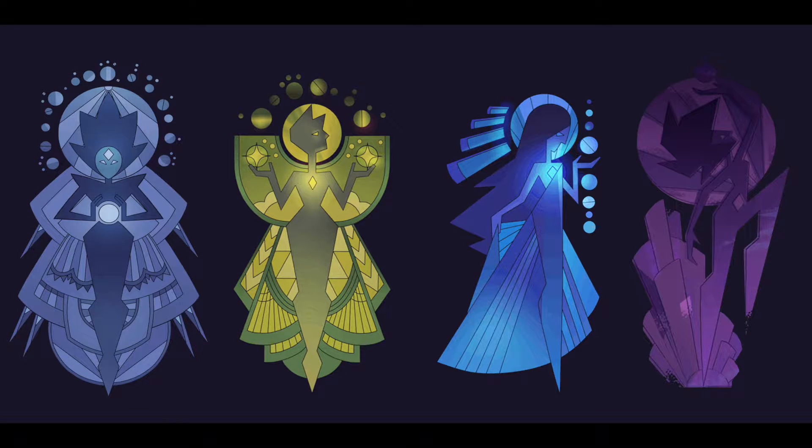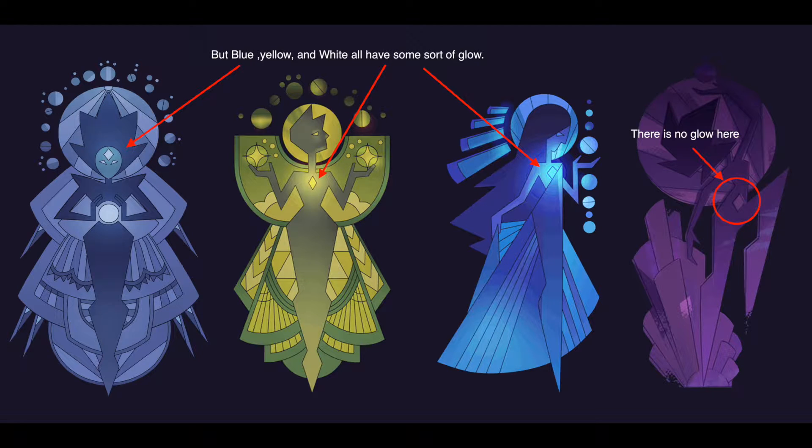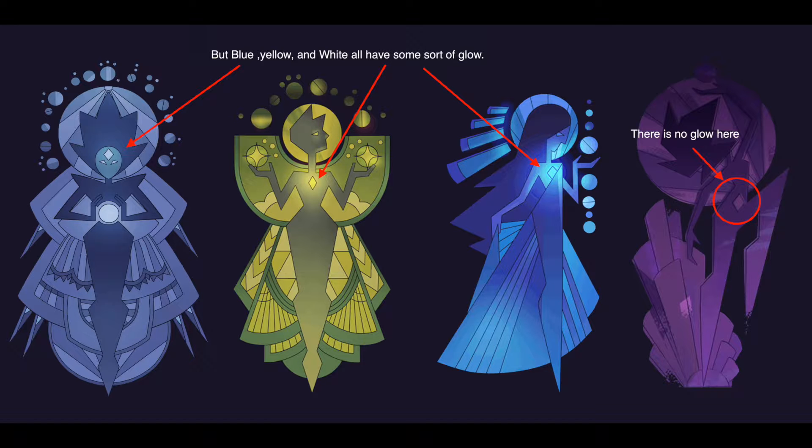Also, guys, if you skipped over — I made a Rose Quartz gemstone like a year ago. But if you look at the murals really closely — and I'll put the picture up on screen too — if you look at it, the white gem on her forehead has a subtle glow to it, but yellow's and blue's are very bright. But if you look at pink's, there's nothing to it. There's no glow to it. It's like the candle has went out.